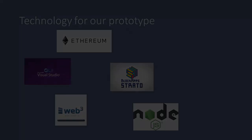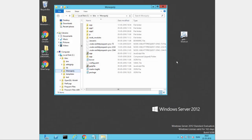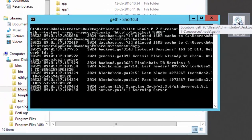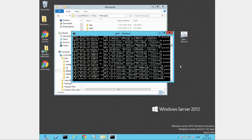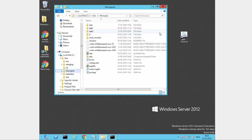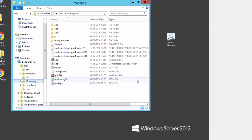Let's start the solution. For demonstration, we are running on a Windows Server virtual machine. Since the server has just been rebooted, we need to start up two services. The first service is to keep the local node in sync with the Ethereum network. We can see in the console that it is now connected. The second service is related to our dApp prototype, which is running on the Bloqq app framework.